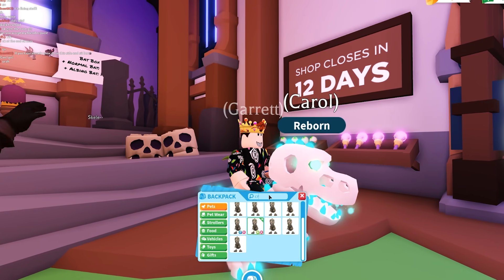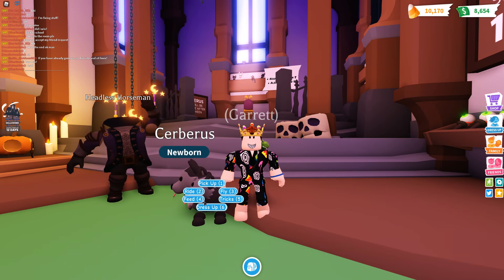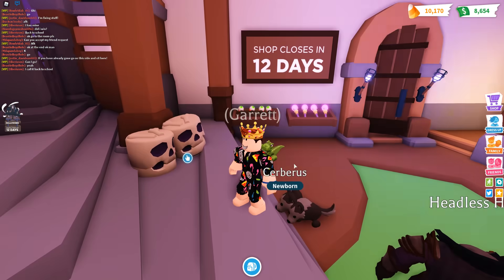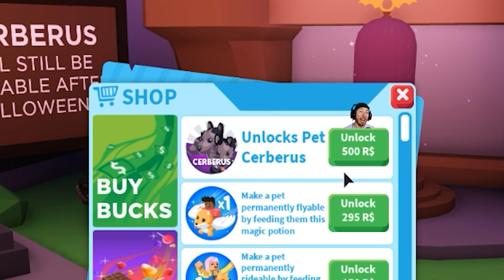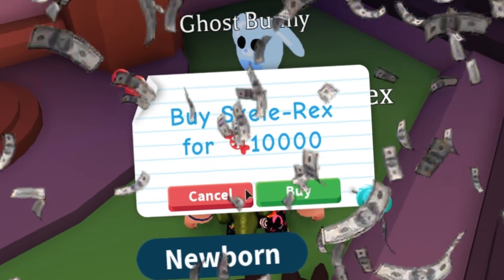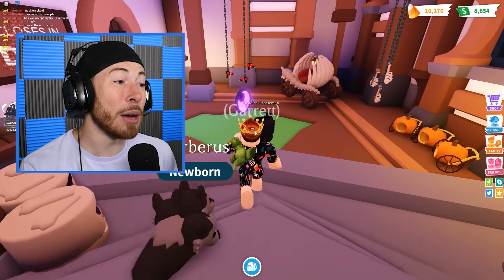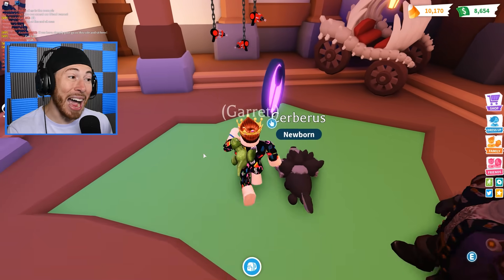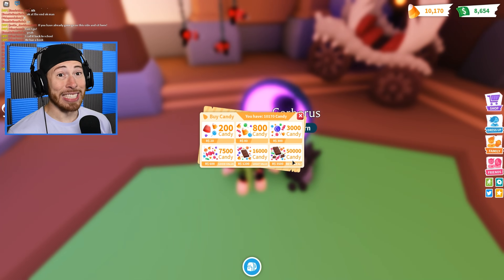Then we have the regular Cerebuses. I was thinking we could probably buy a few more of these little guys because they are pretty cute and pretty easy to get comparatively — they're always going to be in the shop. The Cerebus pet costs 500 Robux, but the Skelly T-Rex costs 10,000 candy. To get 10,000 candy, you have to buy the candy, and for 50,000 candy it's 35 real dollars. Yeah, it's expensive.